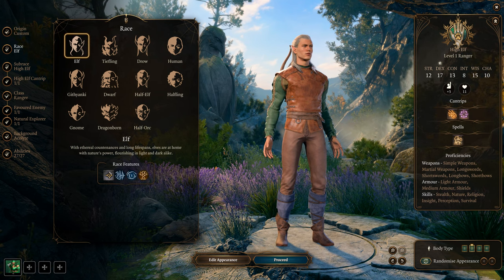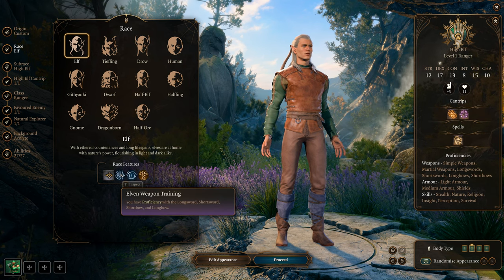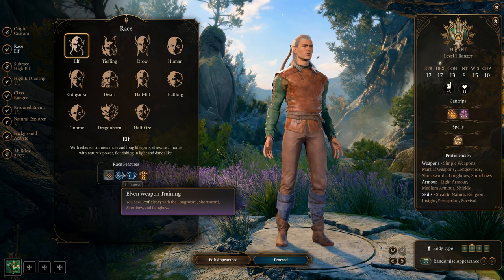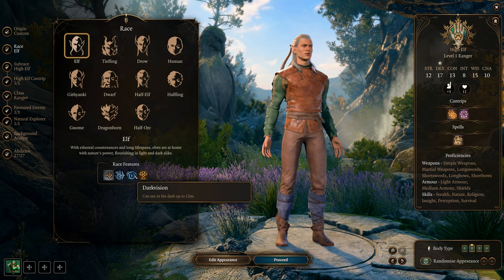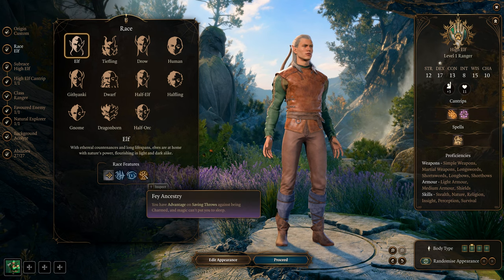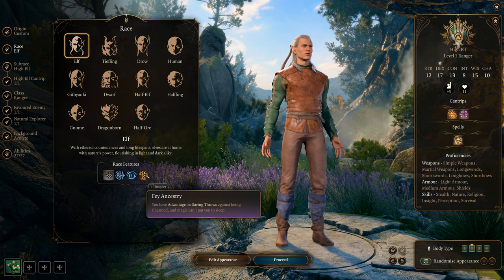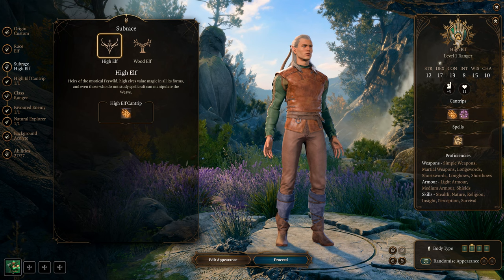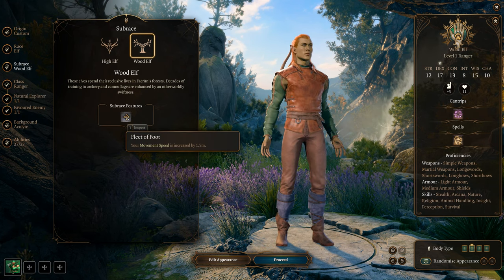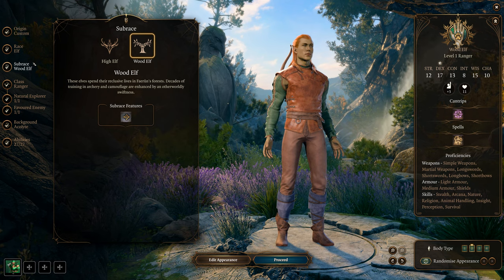Elves first. Their base movement is 9 meters per turn, which is good — you need mobility with this build. Elven weapons give you use of long swords, short swords, short bows, and long bows. Darkvision up to 12 meters. Fey Ancestry gives advantages on saving throws against being charmed and you cannot be magically put to sleep. The best sub-race is the Wood Elf — you get an extra 1.5 meters per turn of movement, which makes you awesome.